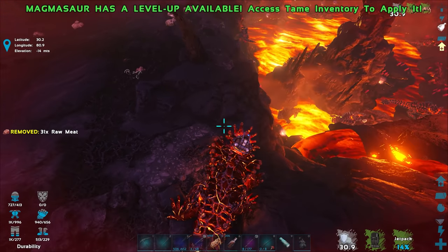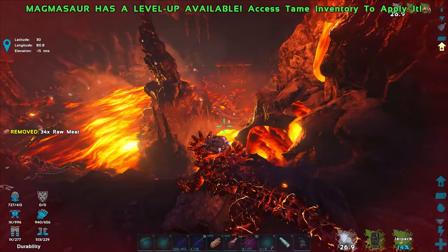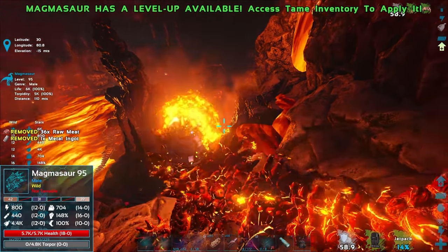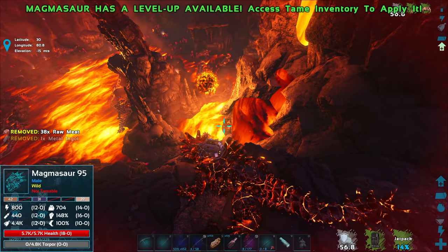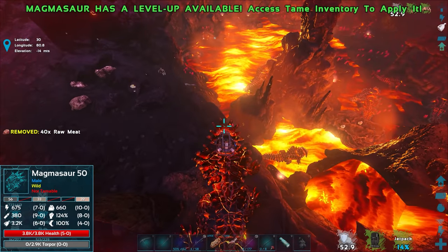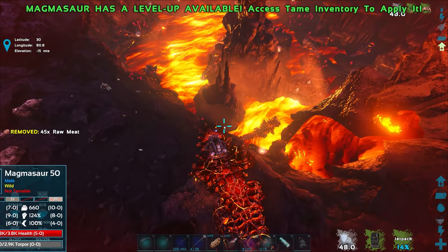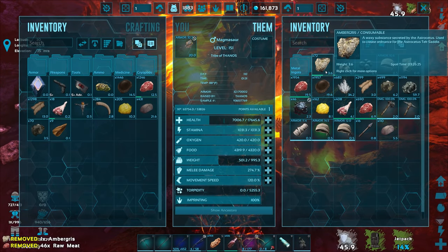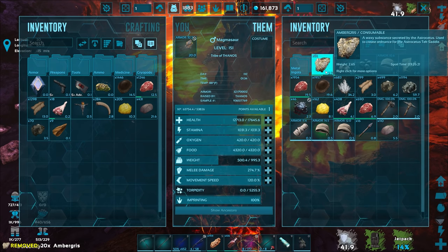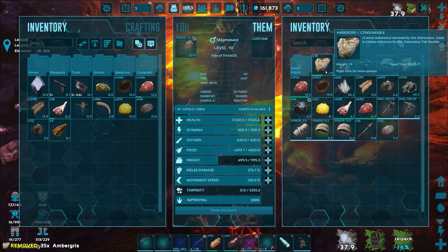I can see a couple of nests down there, but there are three or four Magmasaurs I need to take care of first. I'll do a searing spit through them — actually it hit the lava. There are eggs down there though. If we go in the lava our searing spit charges up instantly. I need to eat some ambergris now — we're really eating through it fast. I need to go back to the lunar biome.